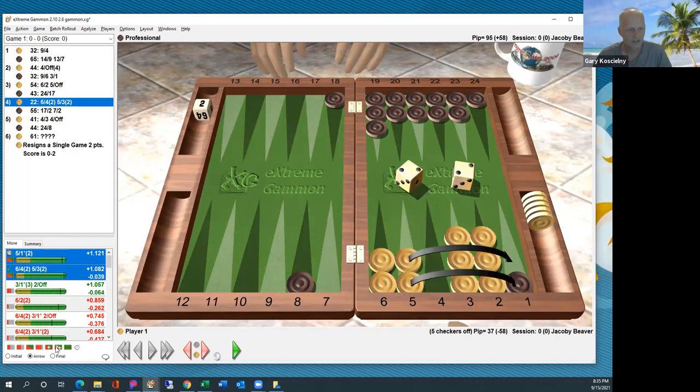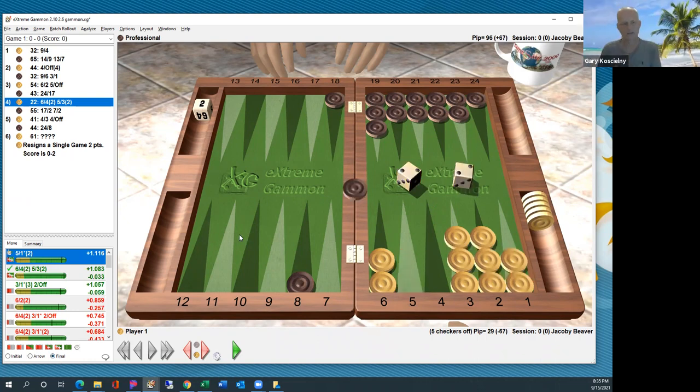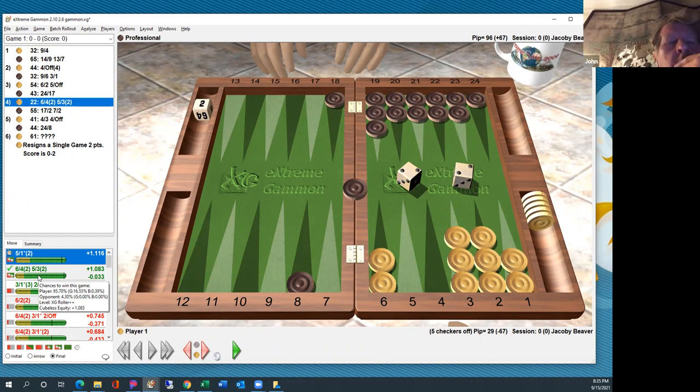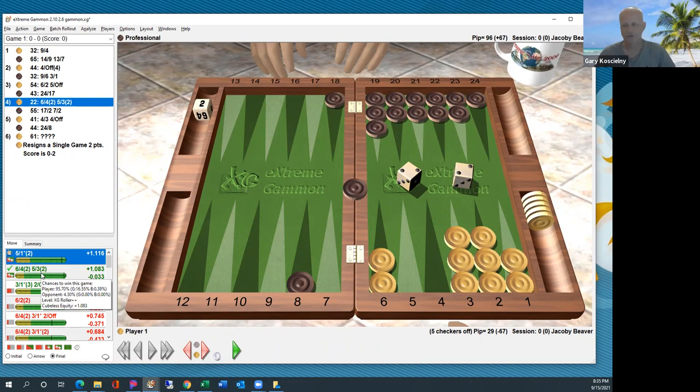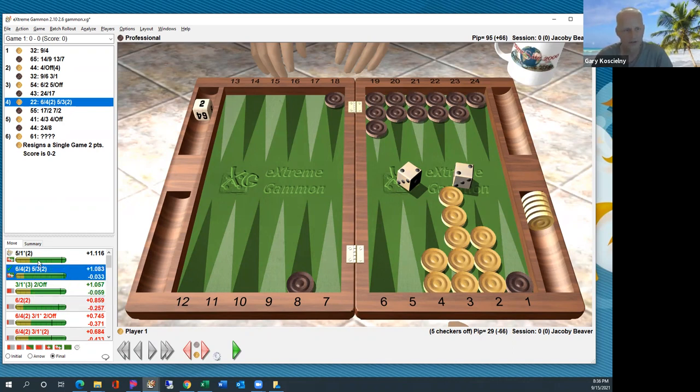Double twos — not so good. Someone suggested hitting. So yeah, I wouldn't have done that, but let's see what it says: 91% wins, 28% gammons versus 95% wins, 16% gammons. In this case the extra gammons offset the extra losses. Those are very hard to tell — I don't think Michi covers how you make a decision like this. What I suggest is to play enough of these and you'll have a better sense.